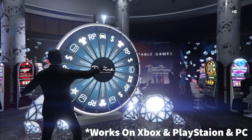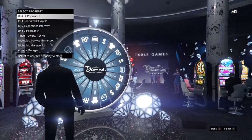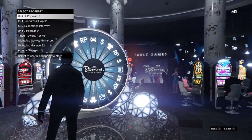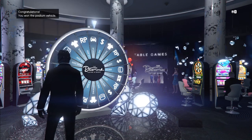Step 4: if you spin the wheel correctly and land on the podium vehicle, make sure to select a garage with space in it to put the vehicle in there. Do it fast, because if you don't, you could lose the vehicle and you will not be able to win that vehicle again.